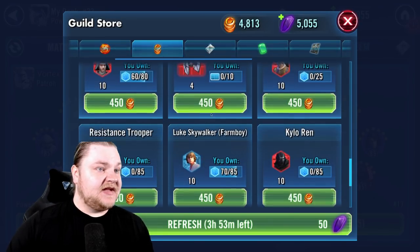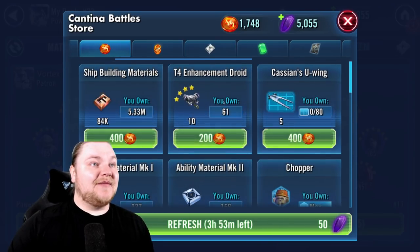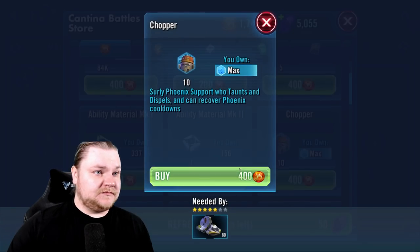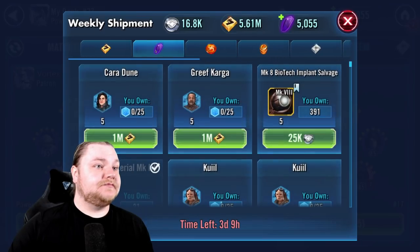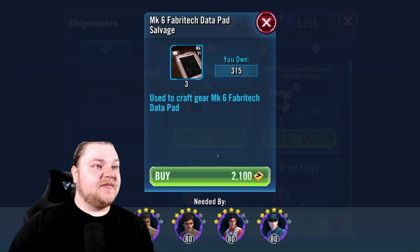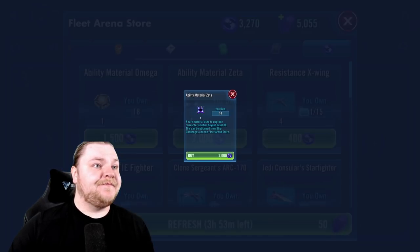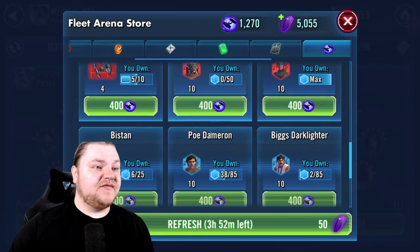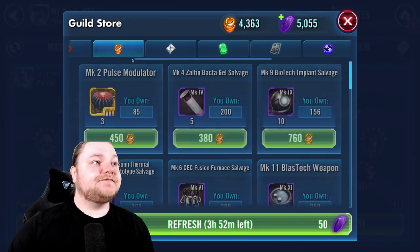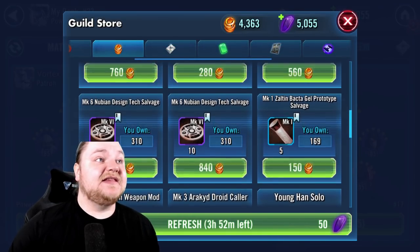The only place we're putting this currency is on Darth Sidious. We do have a lot of guild currency coming in now that we're in the guild, so we're going to be putting that on Stark and the rest on gear probably. Down here there's really nothing, so we're gonna do Chopper. Some gear here - this is going to come in handy when it's time for relics, which it is almost time for already, and we're like a week into this account.